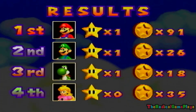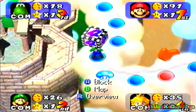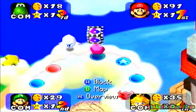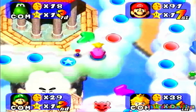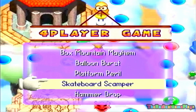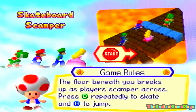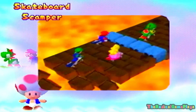We're back in Mario's Rainbow Castle. Princess Peach finished her turn and now we're playing another four-player minigame — Skateboard Scamper. It is a race to the finish — a life or death challenge for us, going through on the Skateboard Scamper!